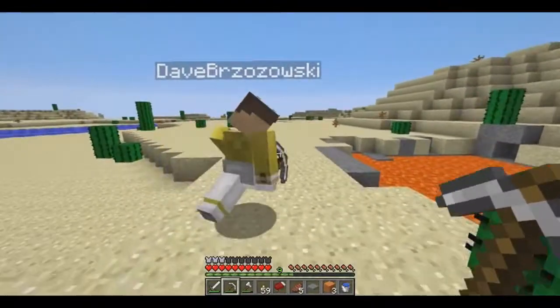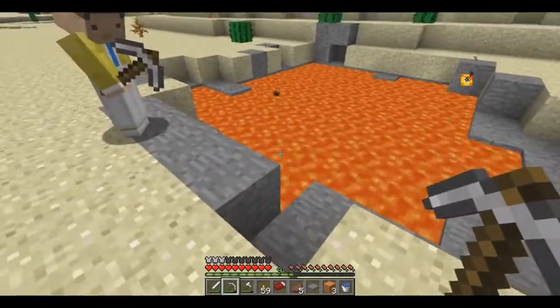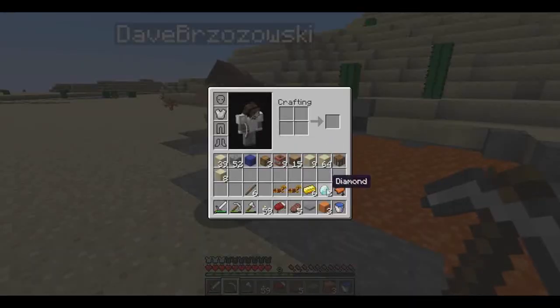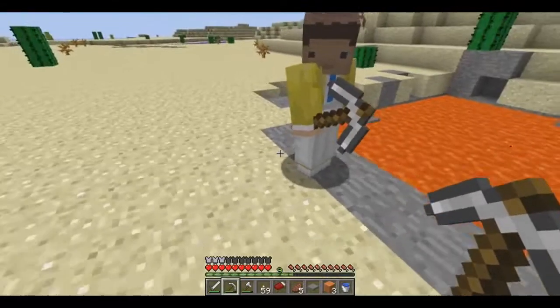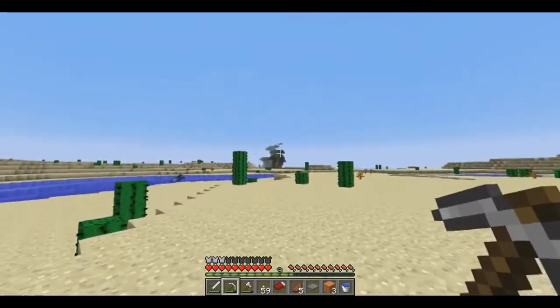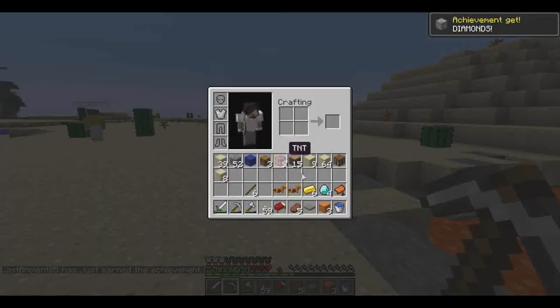Check this out — we got lava over here. I could pour water all over it. Let's see, how many diamonds do you have? You have two, right? Yeah. You want to get some obsidian? Yeah, here. You want to toss me one? We'll share. Look over this way — Darkwood Forest. Yeah, I got the achievement — diamonds!